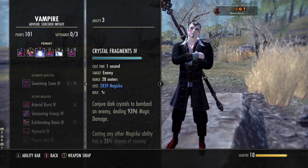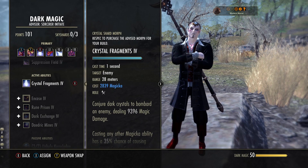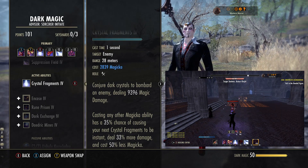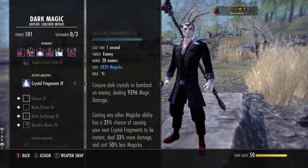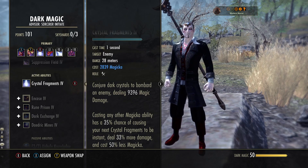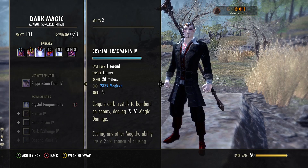Next up is Crystal Frags. You may not have seen this on one of my builds before, but it's here for a very good reason. Go into Dark Magic — it's the first ability you unlock. It starts off as Crystal Shards; morph it to Crystal Fragments. If you activate this normally, it takes one second to cast and does magic damage — don't do that. This has a secondary effect: when you cast any other magic ability, there's a 35% chance it will turn that ability into a purple version of itself. When you do this, your next cast of Crystal Fragments is not only instant but deals 33% more damage and costs 50% less. So we don't actively spam this in its current state — we use it whenever it glows purple. It costs us half the cost and hits harder. I'll show you towards the end of the gear section why this is so important.